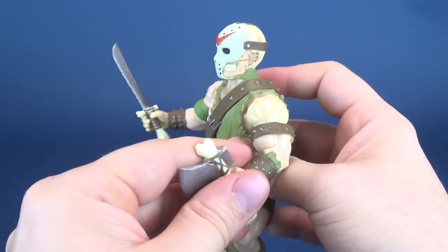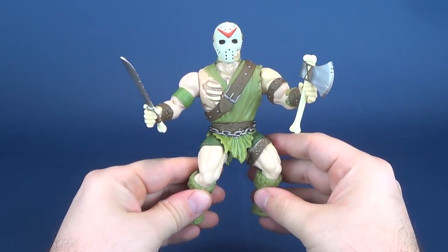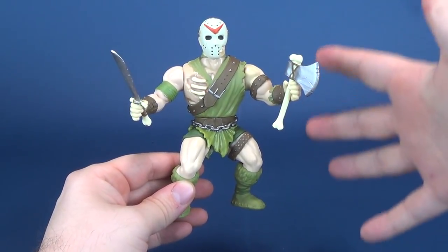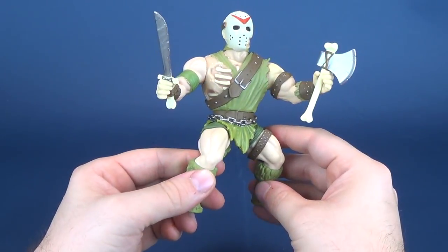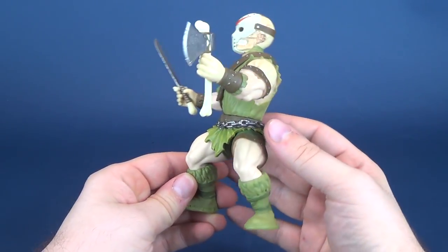That's a downside, but based on what they wanted to do with this line, anyone from the 80s will know and recognize this type of mold. Calling it Savage World, they based it off the original Masters of the Universe line. Clearly it does look like a He-Man just turned into Jason Voorhees.